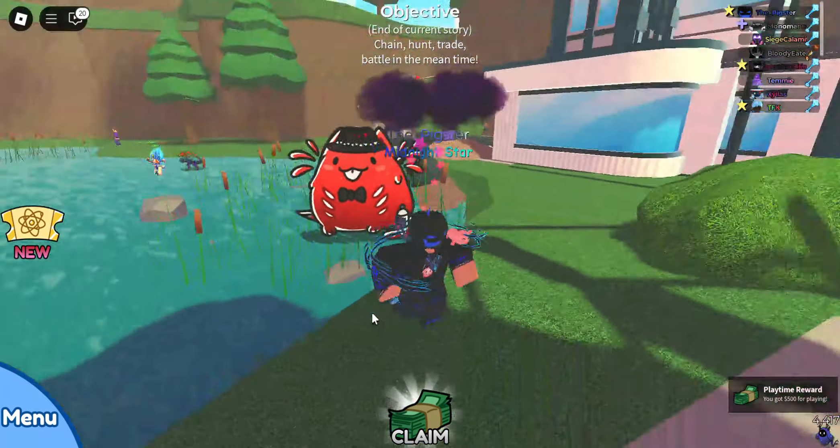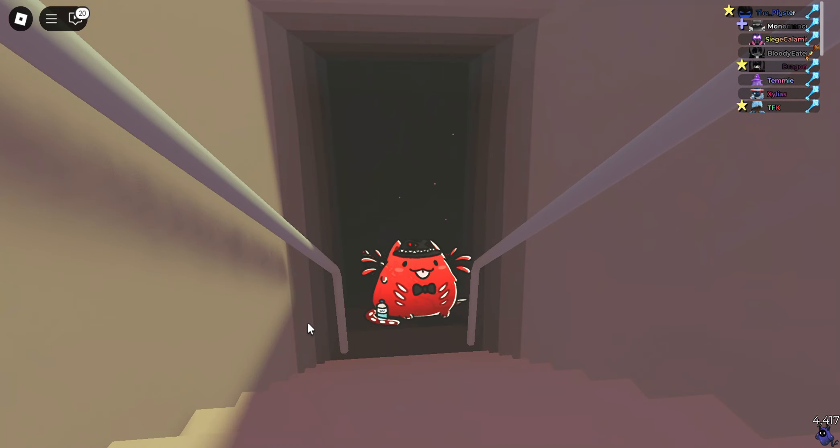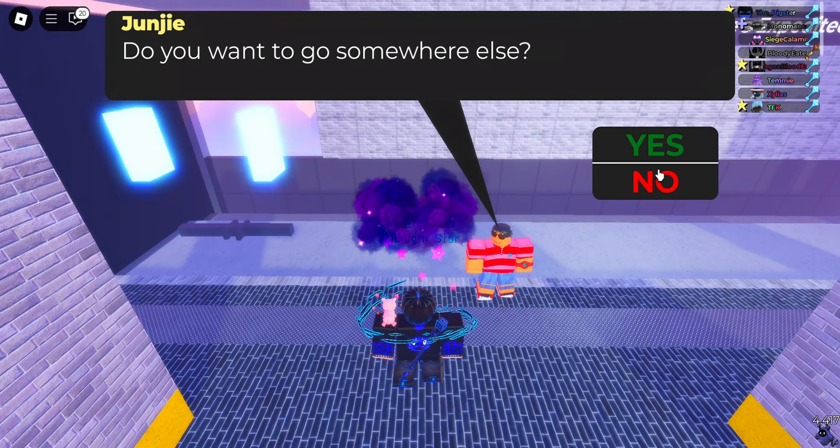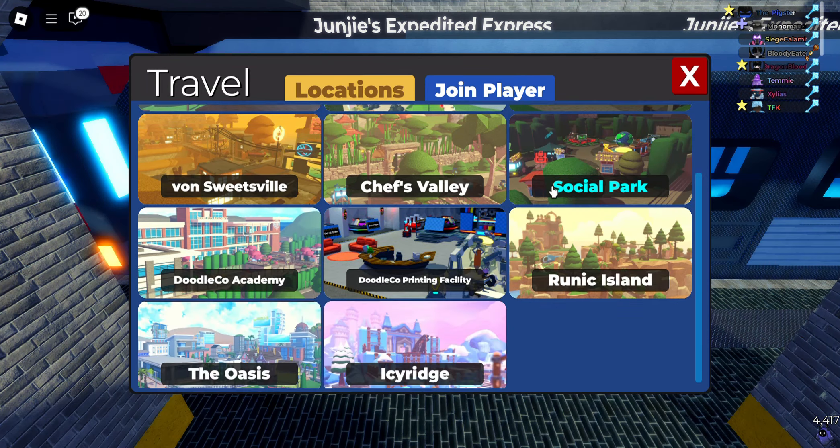To start the story, head to Icy Ridge. If you were caught up on the story before the update, you would have to meet your friends at the bridge. Once you are at the bridge, the story will begin. The story was pretty good, I liked it.